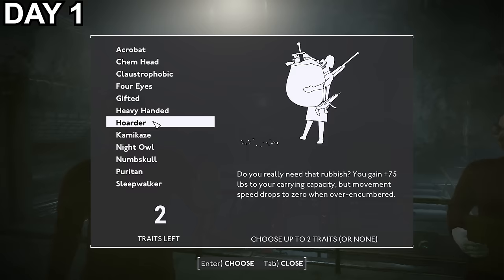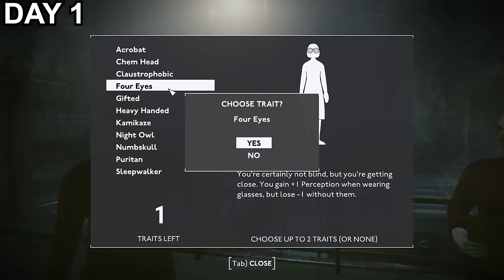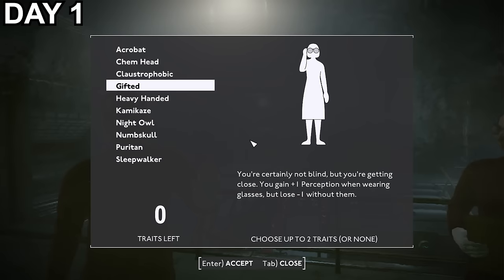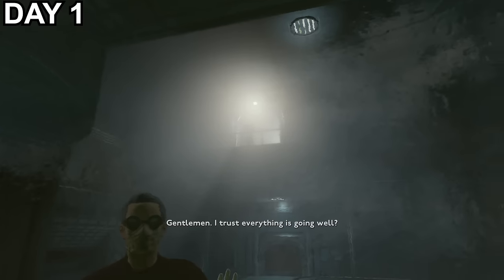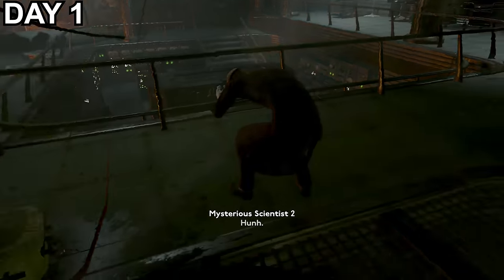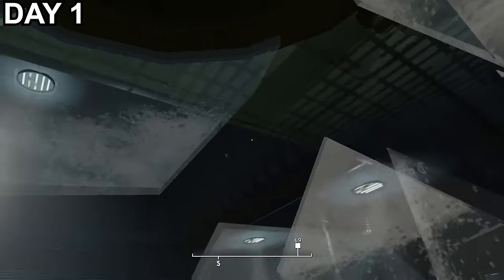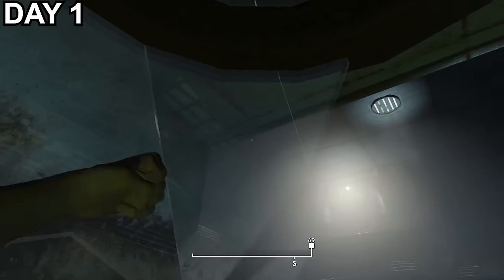I have some special talents which let me carry more weight at a minor cost if I'm encumbered, and have a boost to perception when wearing glasses. Just after they finish admiring my exceptional skills, a strange man on a balcony appears and tells them to stop creeping, and after an explosion they're killed by some unknown assailants. But thanks to the explosion, I can now punch my way out of the test tube and get on with the adventure.